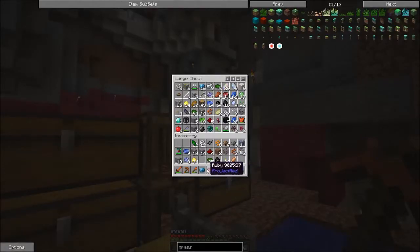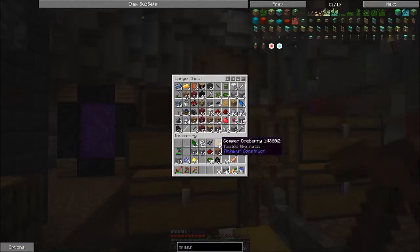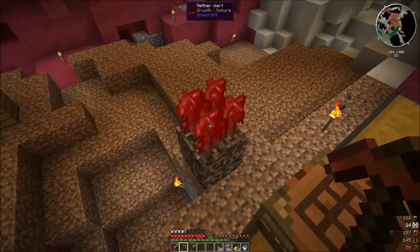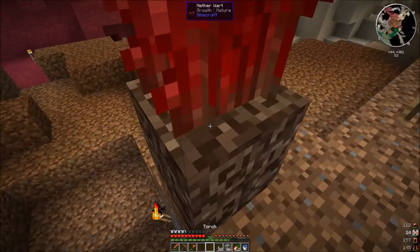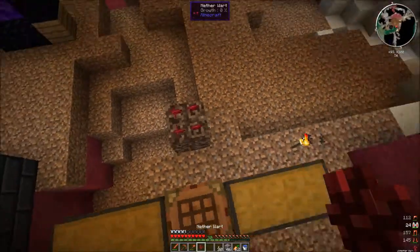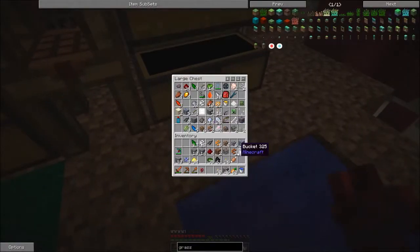So we now have six diamonds, a ton of rubies, and a ton of sapphires — both from Project Red and Biomes of Plenty. We're going to have to work on some storage stuff. We'll get to that next episode — storage stuff next episode. I like that. That's a plan.